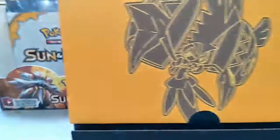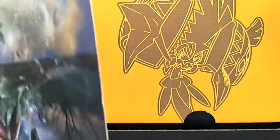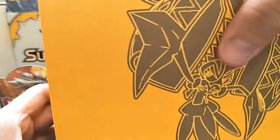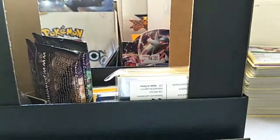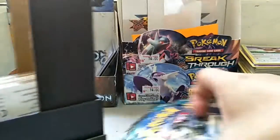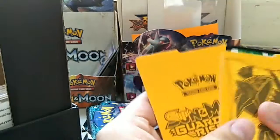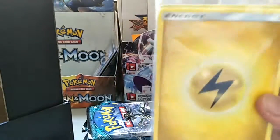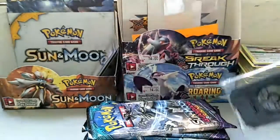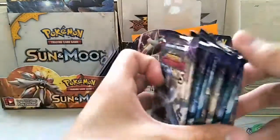So we got the Elite Trainer Box here — we got the basics, the booklet, eight packs of Sun and Moon, the dividers, Tapu Koko sleeves, a bunch of energies, the dice, and the GX counters. Let's just get into the first pack.